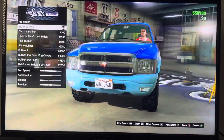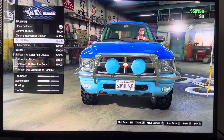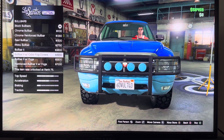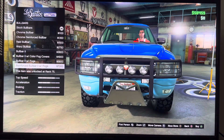We got Bull Bars: Stock Bull Bars, Chrome Bull Bar, Red Bull Bar, Rhino Bull Bar, Bull Bar 2, Bull Bar 2 with colorful covers, Bull Bar 2 with fogs, Green Force Bull Bar 2 with fogs.